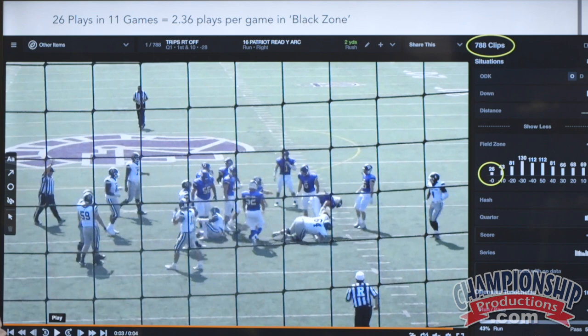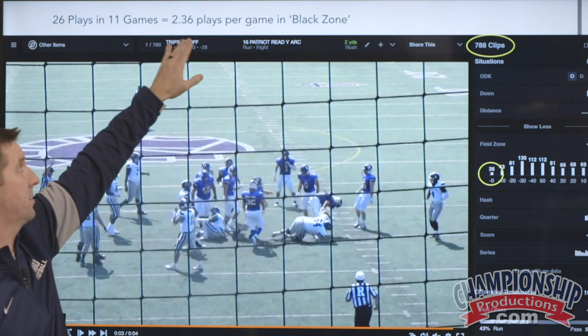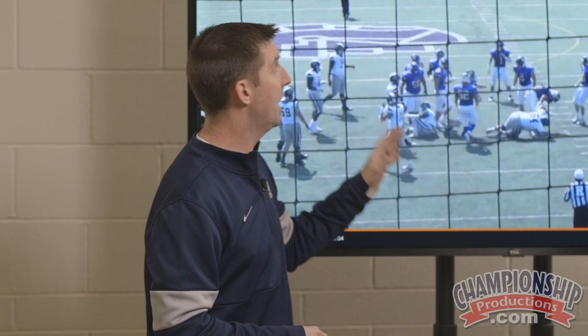So what we've done is we take those 26 clips. We knew we played 11 games that season, so we did some simple math. We realized that on average, we were in the black zone for 2.36 times per game. So as we're building out our game plan now, all we need to know is we don't need six plays for the black zone. There might be a game where we're in that zone more than we want, and maybe we've got to adjust and come off script or repeat some plays. But we don't need any more than three plays in the black zone.